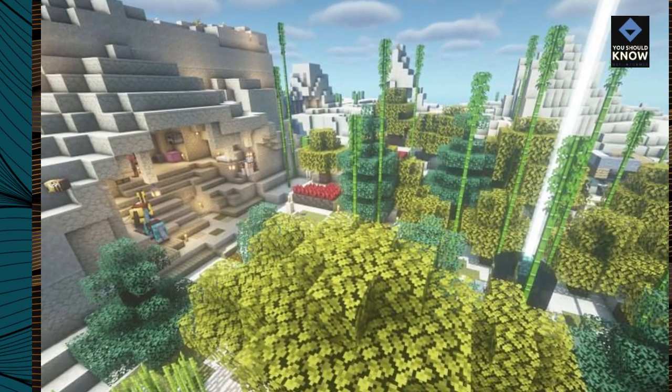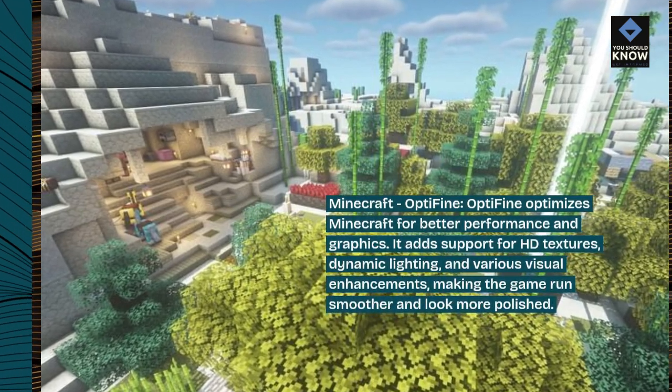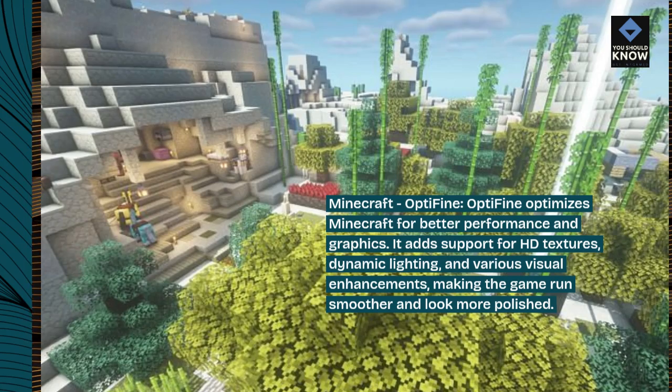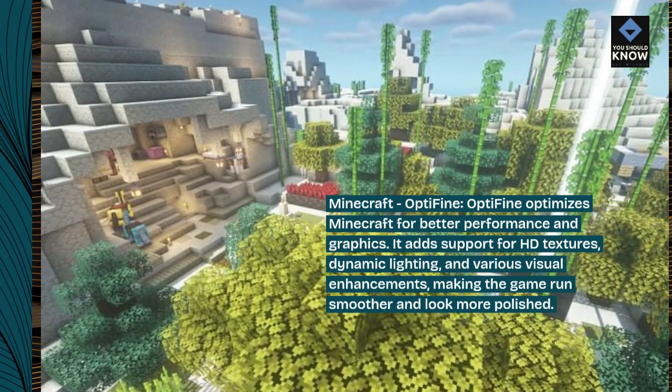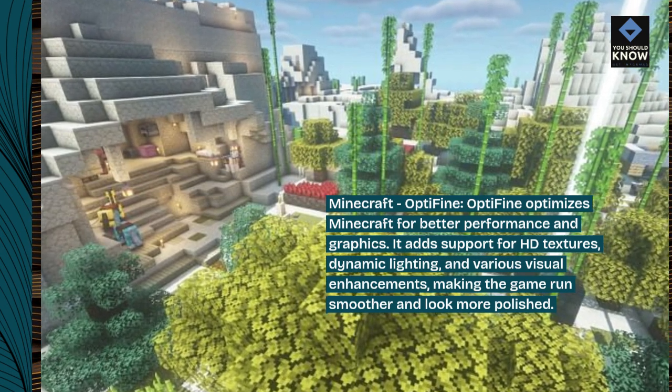Minecraft — OptiFine. OptiFine optimizes Minecraft for better performance and graphics. It adds support for HD textures, dynamic lighting, and various visual enhancements, making the game run smoother and look more polished.